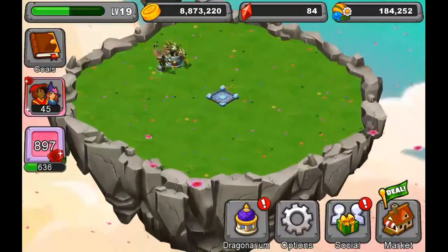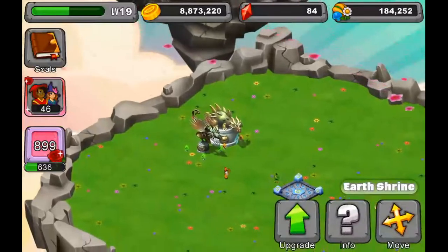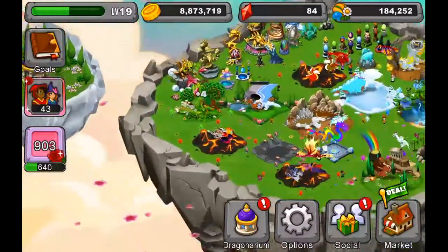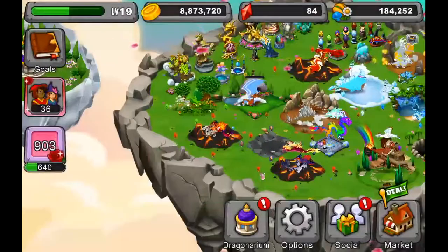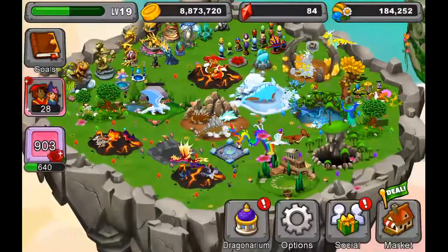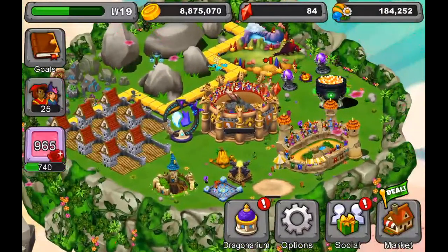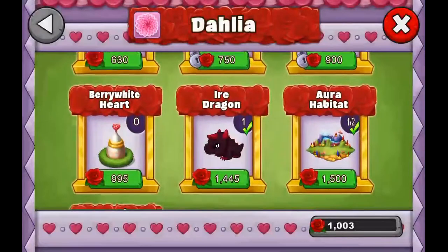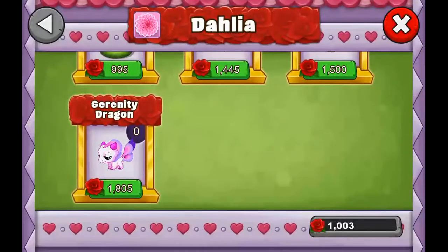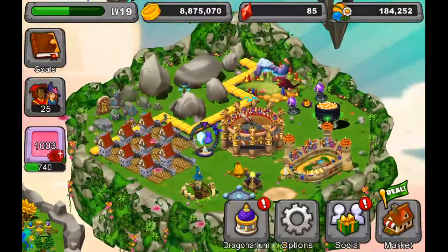I also got this earth shrine. And I need to find her — got her. That's a hundred. I only need a hundred more because I'm trying to get this dragon here on the bottom, this serenity dragon. I need a hundred more roses; that shouldn't take that long to get, hopefully.